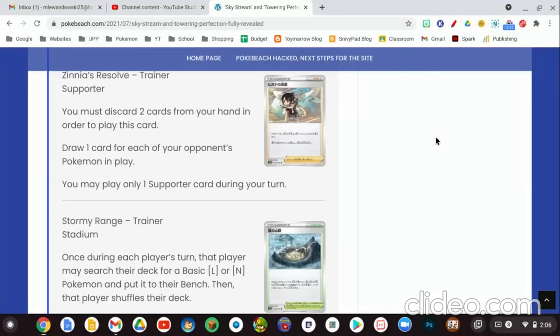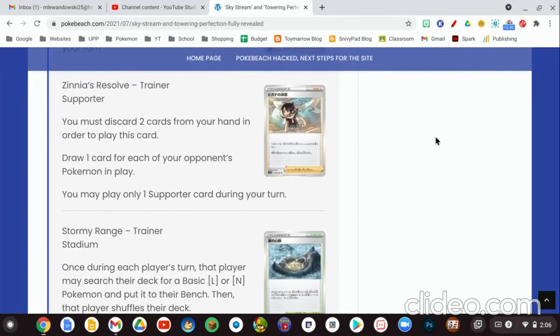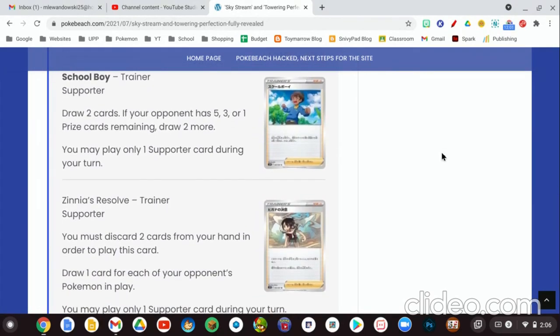Our next supporter card is Xena's Resolve, another one from the Sun and Moon expansion. You must discard two cards from your hand to play this card, then draw one card for each of your opponent's Pokemon in play. It's another gamble card — you're getting a maximum of four cards if your opponent has a full bench, and you have to discard two cards upfront. It would only really be good in late game, and even then it's questionable. Personally I wouldn't play it.